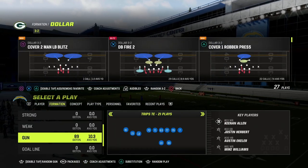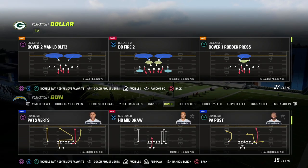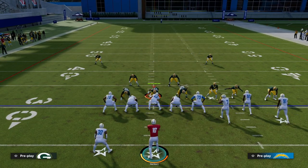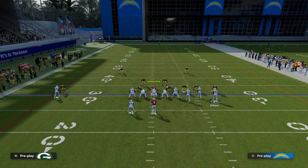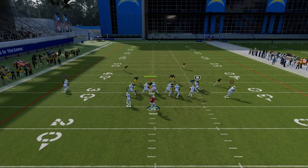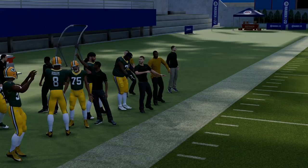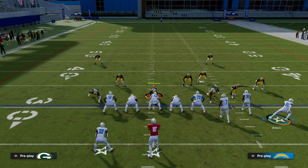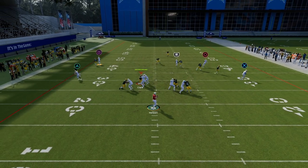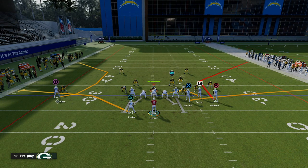If I move Mike Williams into Keenan Allen's spot, I'll illustrate this with another formation to show it works out of any formation. Something really underrated about C-routes: if the receiver is off the line of scrimmage, watch how much more separation he gets — because he's going to be essentially unbumpable. That's a key pro tip with C-routes.